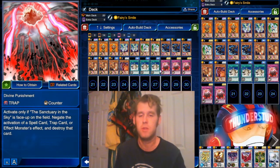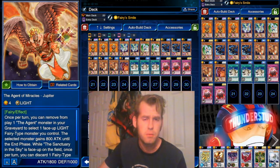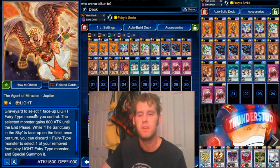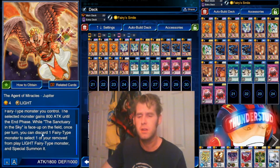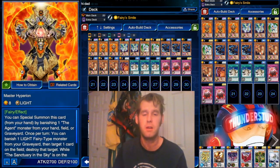On top of that we're using Divine Punishment — it goes great with Sanctuary of the Sky, just a super solid negate. We also have Jupiter, Agent of Miracles. His effects are pretty relevant: once per turn you can remove one Agent monster from play in your graveyard, and one face-up Light Fairy you control gains 800 ATK until the end phase. The second effect — while Sanctuary of the Sky is face up, once per turn you can discard a Fairy to Special Summon one of your banished Light Fairies. You can do that with Hyperion as long as he's banished. He has a lot of synergy with the deck — he's pretty good.